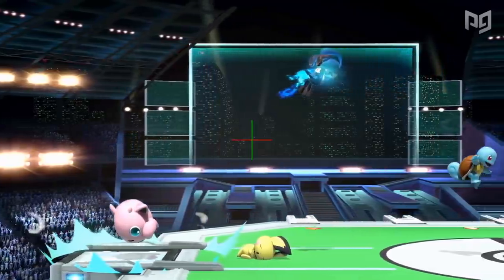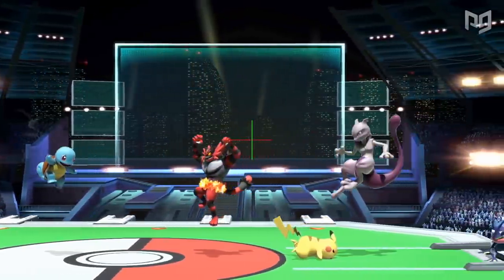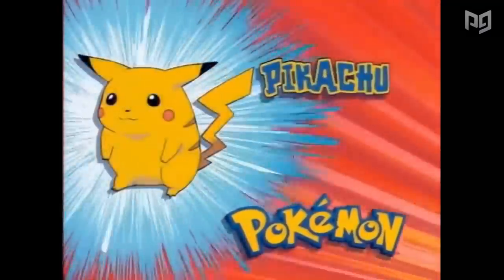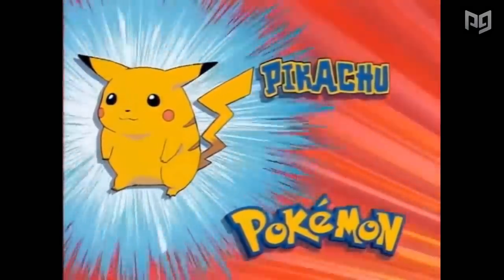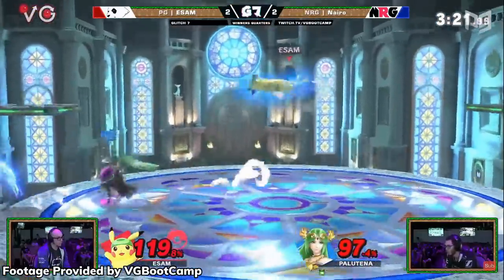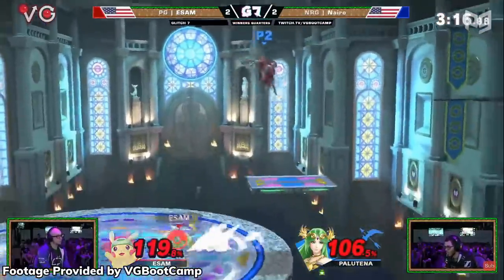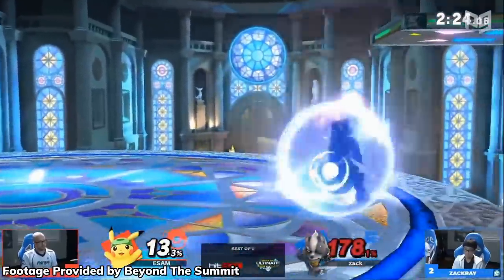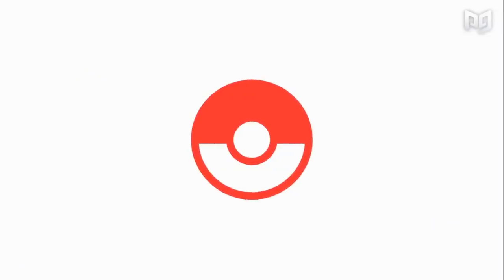So which Pokemon is the best? Well, factoring in tournament results and the character's overall viability — it's Pikachu! Pikachu has an amazing matchup spread, notably among top tier matchups, and ESAM's multiple top 8 placings demonstrate this. His safe neutral, perpetual combos, and relentless edgeguarding make Pikachu a bonafide top tier, and our pick for the best Pokemon in Smash Ultimate.